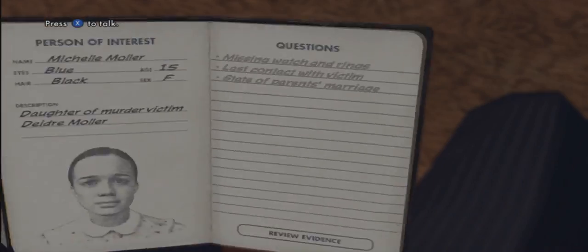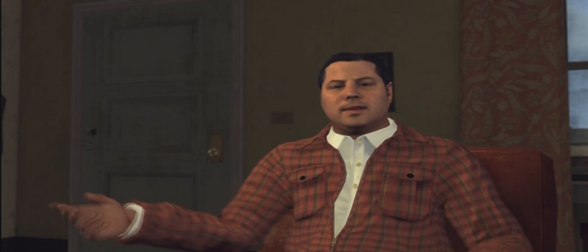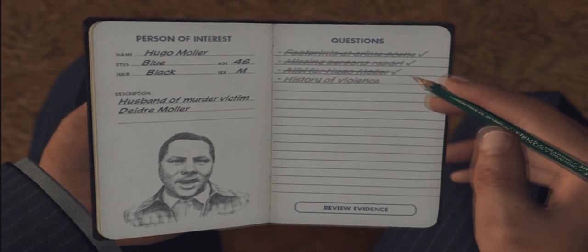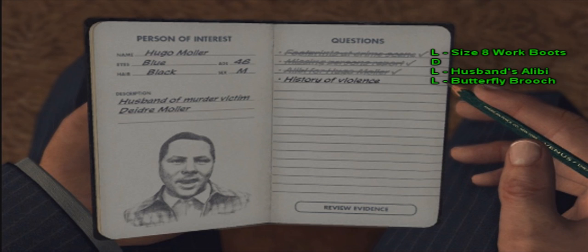Then you'll have an opportunity to sit down and talk with the little girl. You can pause the video to ask her these questions — T for truth, D for doubt. After you're done talking with her, her father Hugo will come in and you'll have an opportunity to ask him some questions. He's going to be lying a lot, so be sure that you use all the right clues to point out that he's lying to you.